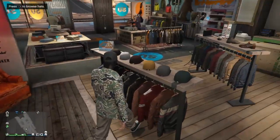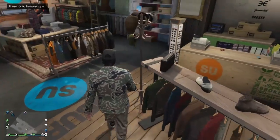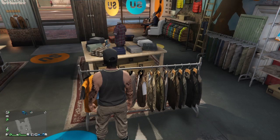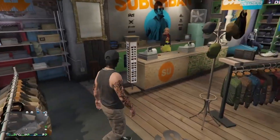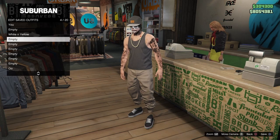You can also change the top and the hat if you want. I'm going to change this top — it's pretty ugly. There we go. Go ahead and save it as an outfit, and now you have the tan joggers.